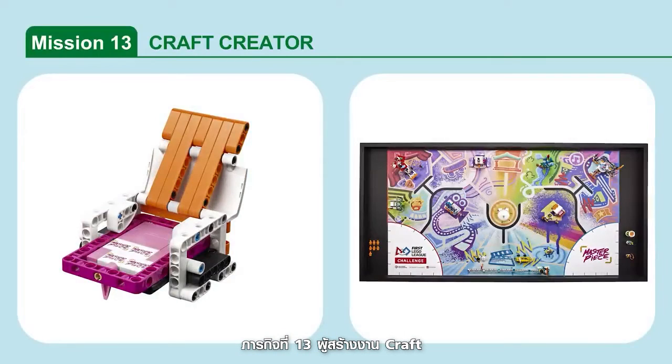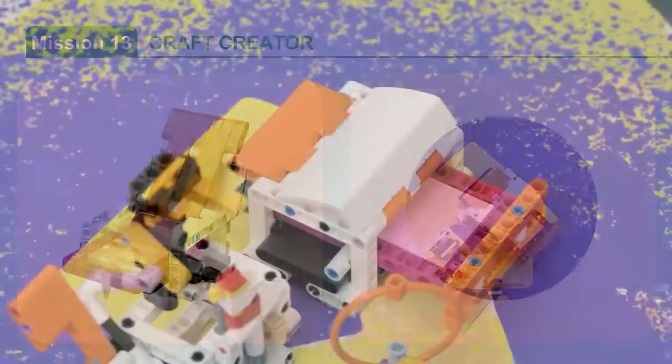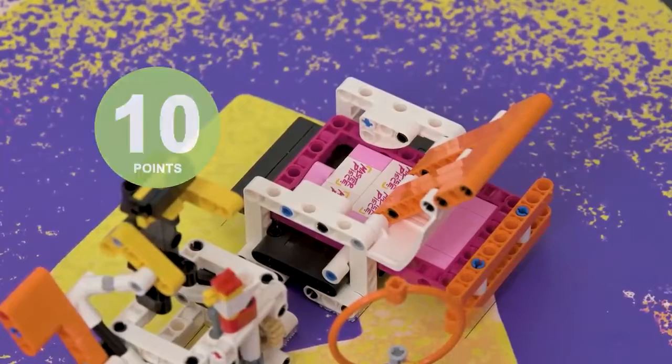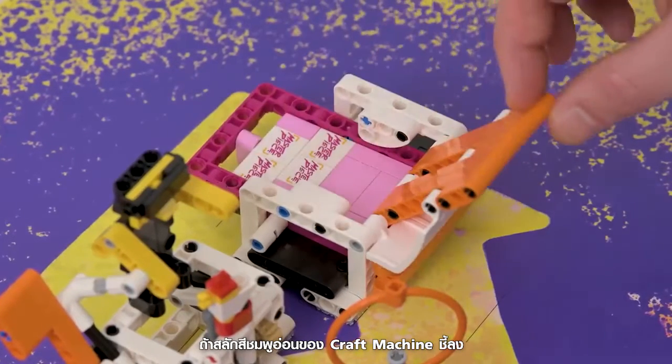Mission 13: Craft Creator. Release the creation from the craft machine. Points are scored if the craft machine's orange and white lid is completely open, and additional points if the craft machine's light pink latch is pointing straight down.